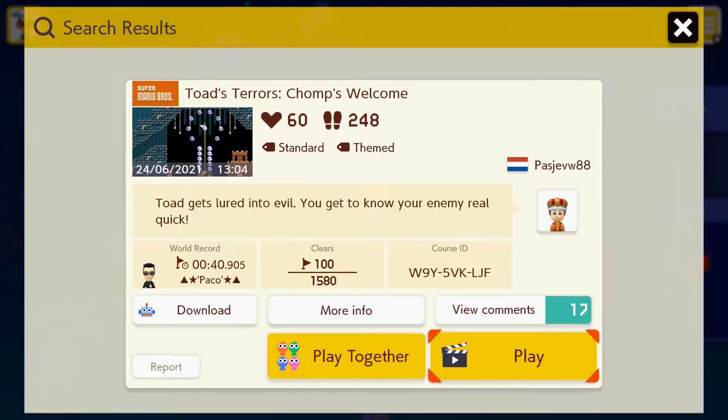So this is Chomp's Welcome. Toad gets lured into evil and you get to know your enemy real quick. The idea behind this chapter is you take on Master Chomp. There are 3 levels in this part of the game. Let's play Chomp's Welcome.